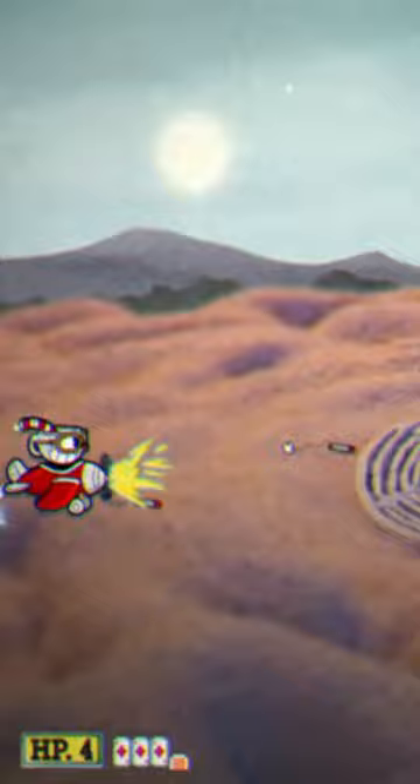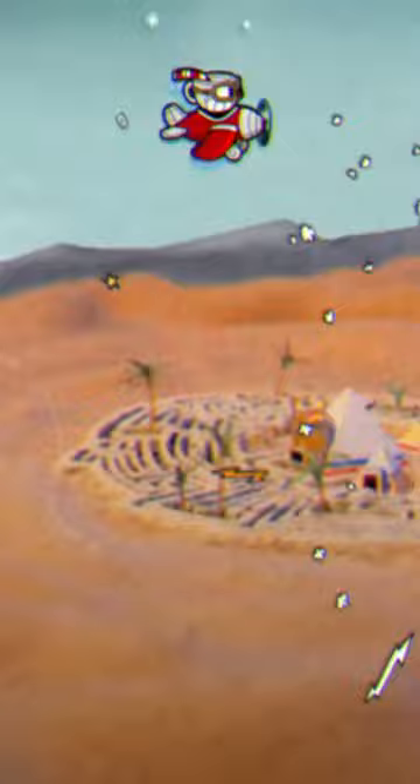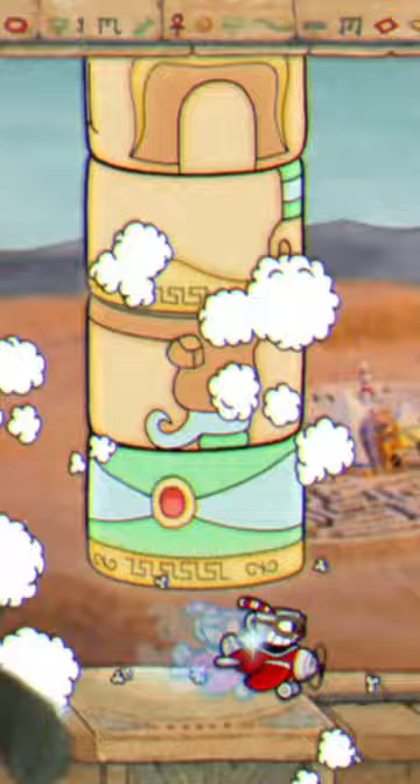Tip number one is making sure you use the Divine Relic. The Divine Relic gets rid of the need to change weapons and also combines every charm in the game, so make sure you're using it. If you don't have the DLC, make sure you're using the Coffee Charm. You get so many EX moves that it increases your damage by a ton.